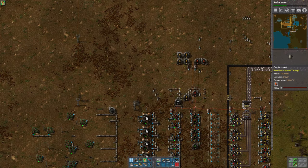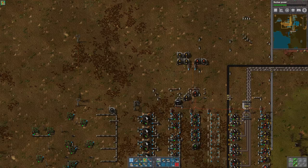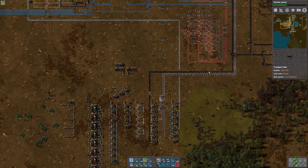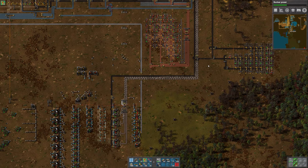Hello, this is Breuer and welcome back to another episode of Let's Play Factorio Rail World. One of the first things we're going to do in this episode is finish setting up our coal station.